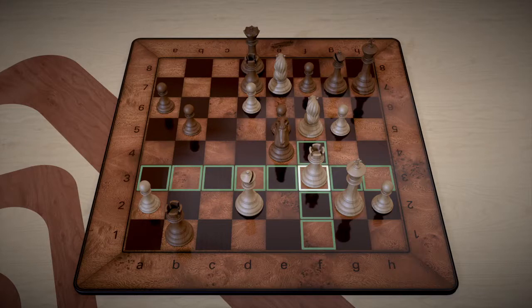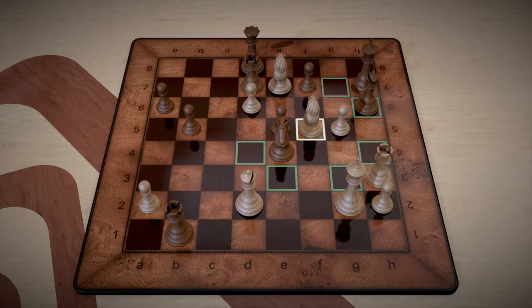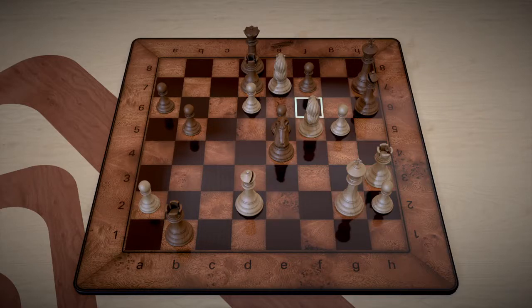The next move in the battering ram is to slide our knight over from f3 to h3 — check. Black didn't have any flight squares. Black's only option was to block with this bishop right here. Remember, we've got those squares covered and we've got these flight squares covered.